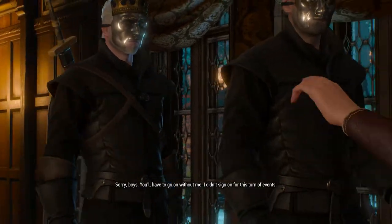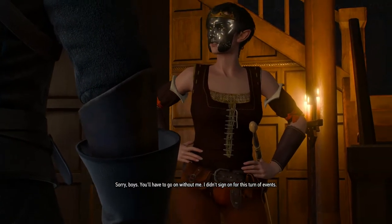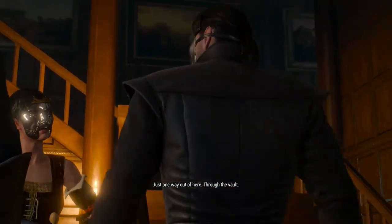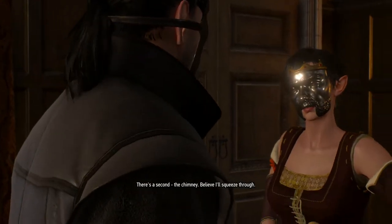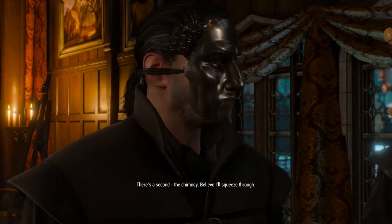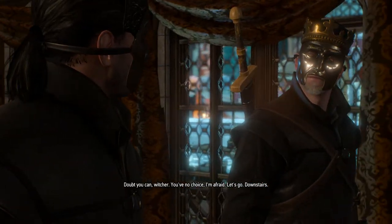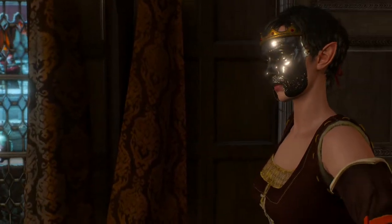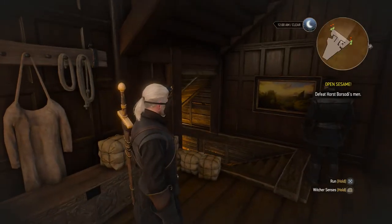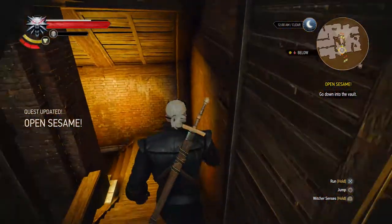Good work. Sorry boys, you'll have to go on without me. I didn't sign on for this turn of events. Just one way out of here — through the vault. Yeah, you're going to have to join us anyway. There's a second — the chimney. I believe I'll squeeze through. Doubt you can, Witcher. You've no choice, I'm afraid. Let's go — downstairs. Thanks for the help, Evelyn. That's weird with that mustache and all. Let's go down into the vault.